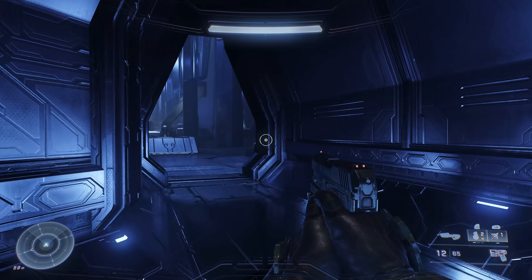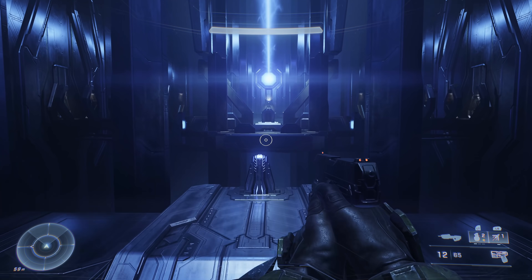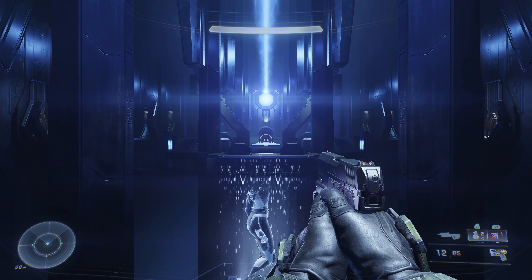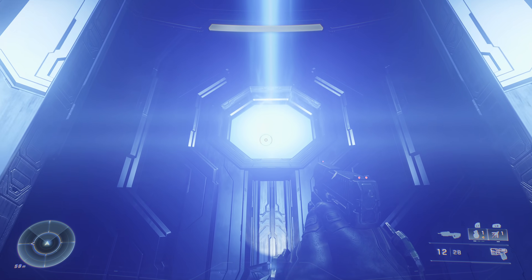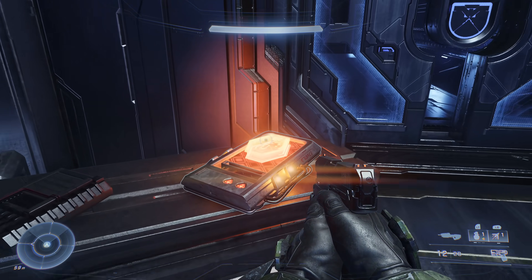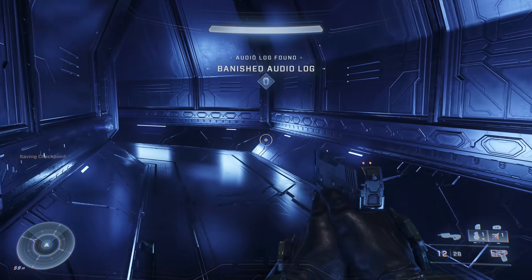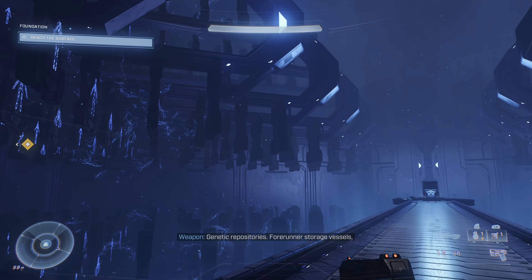The Banished audio log in Foundations is found in the room with a big blue beam of light stretching from your entry point all the way across to the other side. You have to insert the Weapon into a pedestal, fight some enemies, do another round of that halfway through the room, and finally reach the end. As you get to the door that exits this area, you'll find the Banished audio log sitting right up against the door — tough to miss.